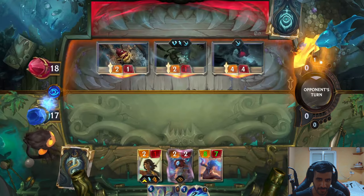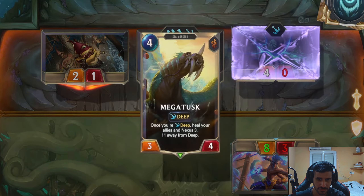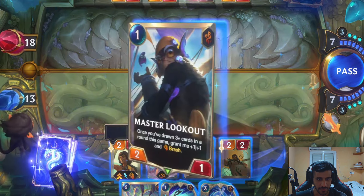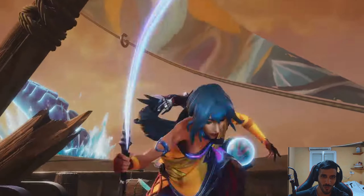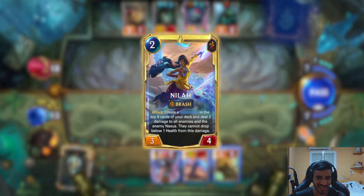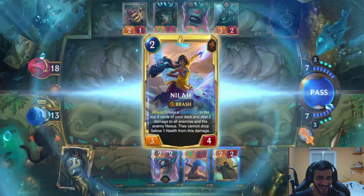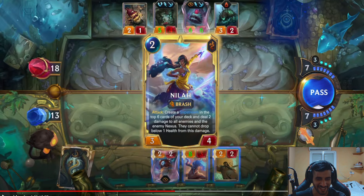Oh, that's such a sick animation! Oh, he's deep. Careful. Slipstream animation — oh, that's so sick. I really love the voiceline as well. Let's actually watch this again. Oh, that's such an amazing quote! That brought me joy. She actually succeeded. If you know me, you know I love voice acting. This is an amazing voice. Attack: Create a Slipstream in the top six cards of your deck and deal two damage to all enemies and the enemy nexus — they cannot drop below one health from this damage.